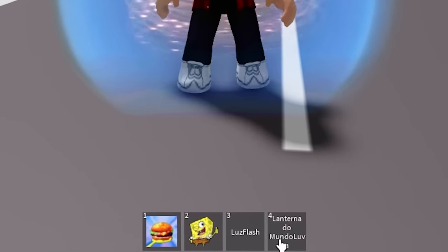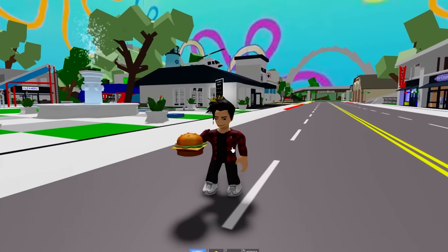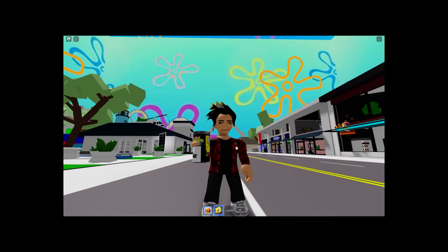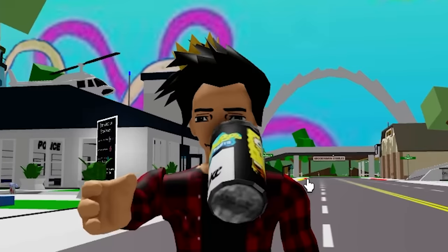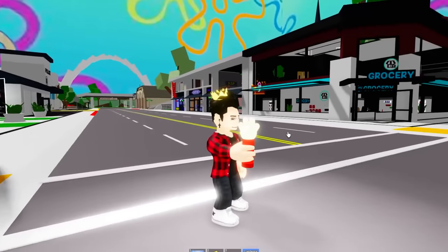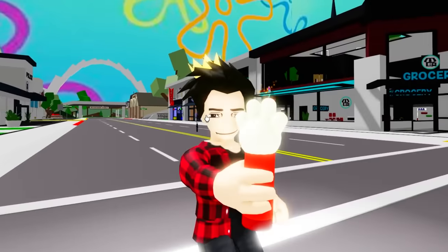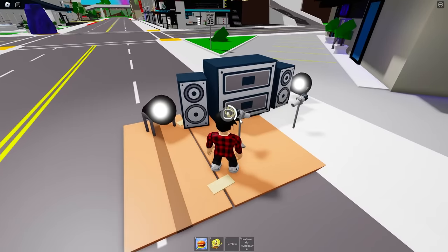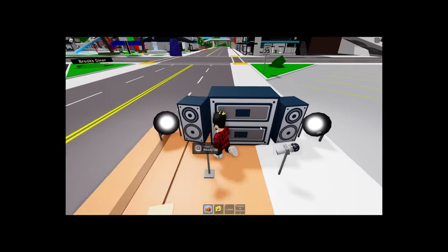We started with a few items. We have a Krabby Patty — that's delicious! We got SpongeBob Coke, never seen that before, and it has a unique taste. Was that a burp? Then there's a flashlight and a glove light, which is from one of the episodes. There's also something from Friday Night Funkin' — why is this in here?